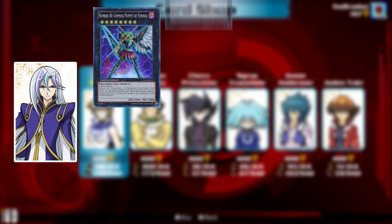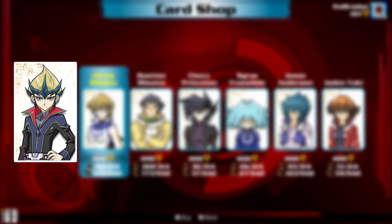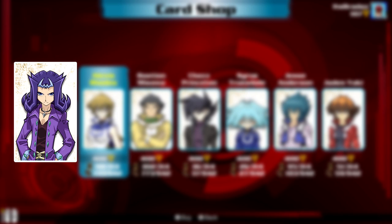Quinton or V in the sub has Gimmick Puppets, Heroic Challengers, Mecha Phantom Beasts, Noble Knights, Artifacts, Chronomalies, Wind-Ups, Malicevore, and of course Isolde. Kite is pretty straightforward, bringing Galaxy Eyes, Photons, Heroic Beasts, Heretics, Steelswarm, Evilswarm, Star Seraphs, and Inzektors.